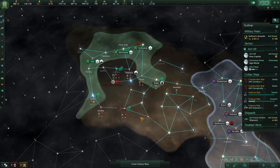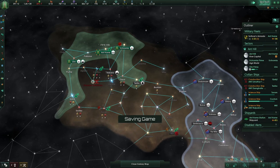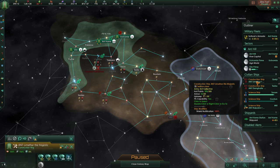Natural wormhole. Tomb world — this game is absolutely trolling me. Maybe we should go habitats.